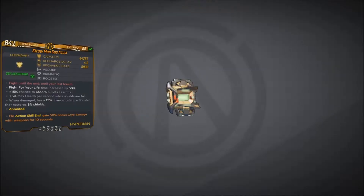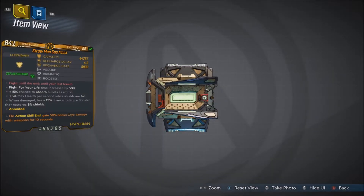Alright, welcome back everyone, it's Nohi here, and in this video we're back with another Borderlands 3 Legendary Gear Guide. This is showing you guys how to get the Legendary Hyperion Shield exclusive to the Designer's Cut DLC: the Gas Mask.